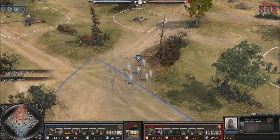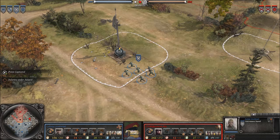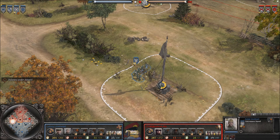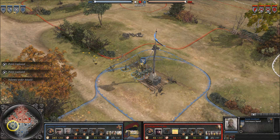First, they're very easy to kill because they have negative received accuracy modifiers, meaning they're actually easier to hit than other infantry. Second, they can't hit the broad side of a barn from the inside out of cover — they have incredibly poor accuracy out of cover. In cover though, they're actually pretty accurate and have good DPS. But overall this means the Ostrobben as an infantry unit is incredibly reliant on any kind of cover — light or heavy.